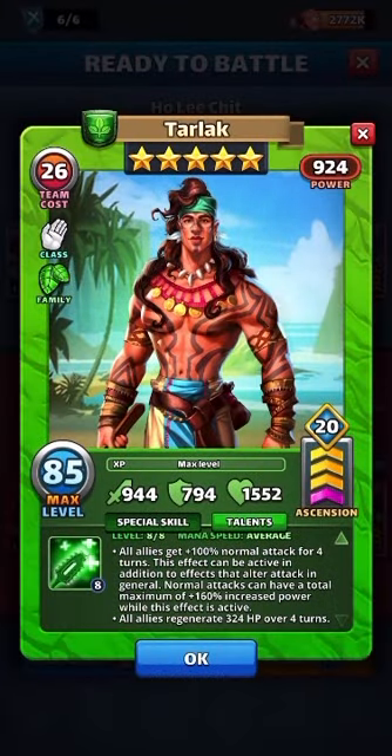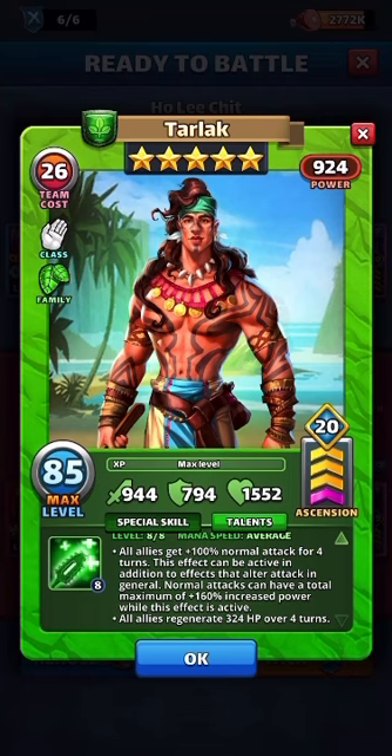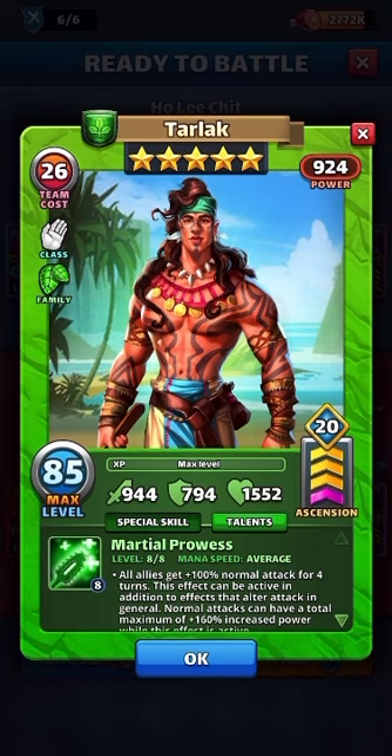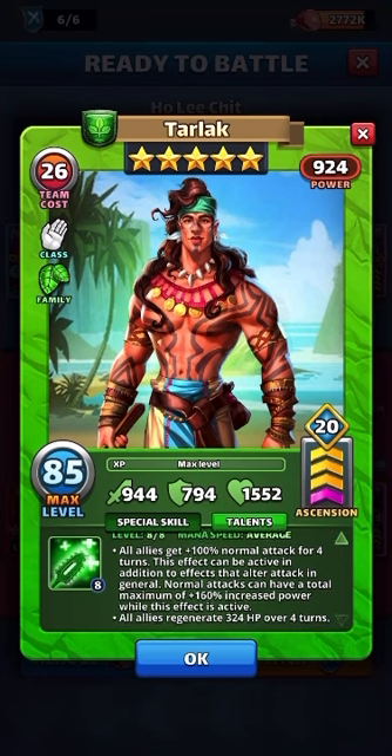What's going on y'all, Lichet here. In this video we have Tarlak. The Lagoon family has a bonus for three up to 15 attack if you have five heroes — I didn't even know there were five Lagoon family members to create the synergy. Monk class, limit broken, average speed, 944 attack, 794 defense, 1552 HP. Special skill: Martial Proudness — plus 100 normal attack for four turns, and this effect can stack in addition to effects that alter attack. Normal attacks can have a total maximum of plus 160 increased power. While this effect is active, all allies generate 324 HP over four turns.